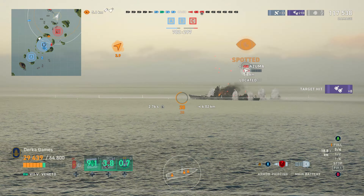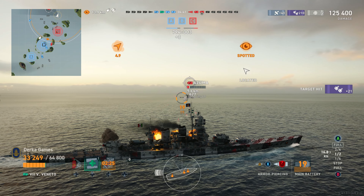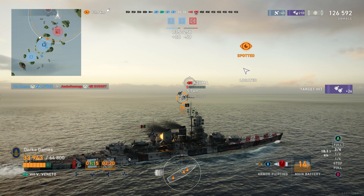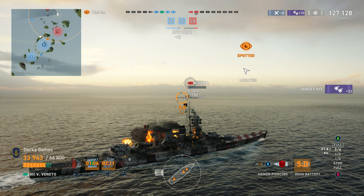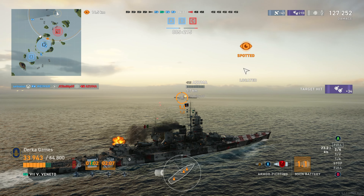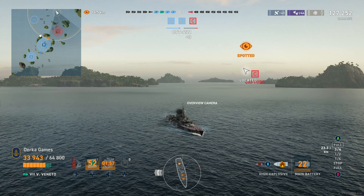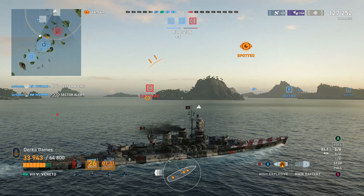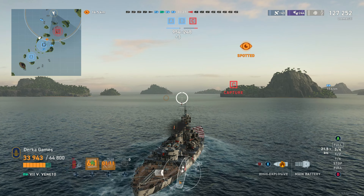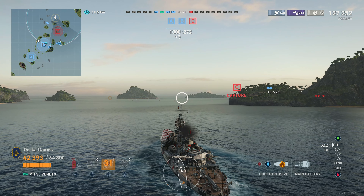Overall, the Veneto is a pretty fun ship. That said, if I were playing in a tournament or competitive mode, this would not be the Tier 7 I'd take out. On PC this ship has a big advantage from SAP main batteries which reliably give damage — we don't have that on Legends. The secondaries are fun and good, but at Tier 7 they're just not as strong as at lower tiers. Even with a little more range, I don't think it's enough — I wonder if a secondary range buff in the future could help without making it too powerful. I'd love to hear what you guys think in the comments. Leave a thumbs up if you enjoyed, subscribe for future content, and I'll catch you in the next one.